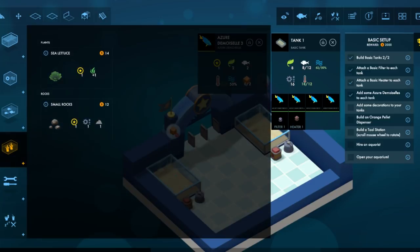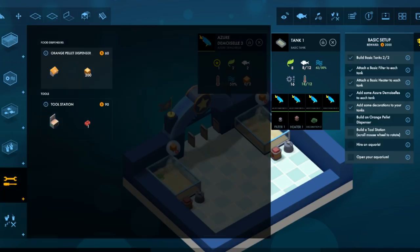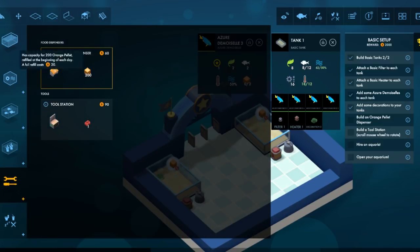Decorations! Ooh! Sea lettuce — delicious. Orange pellet dispenser — oh, you got food! Orange pellet, orange is my favorite variety pellet. Omnivore pellet — basic nutrition, mix of greens and meat. Limited capacity to refill at the beginning of each day.